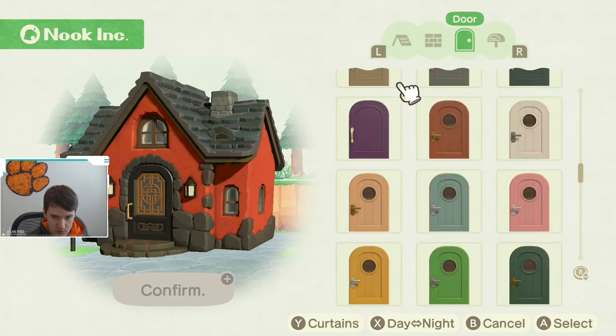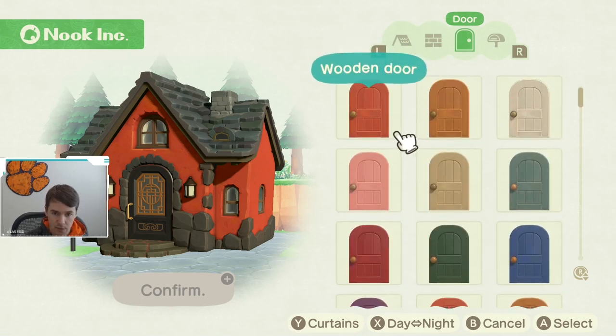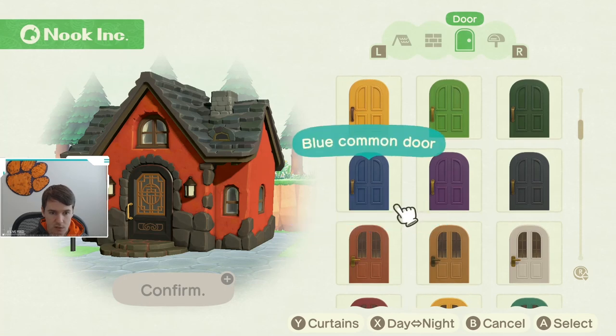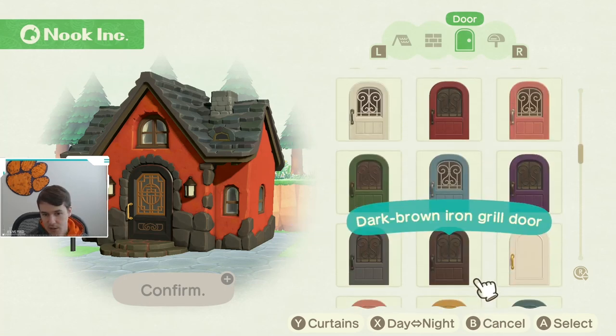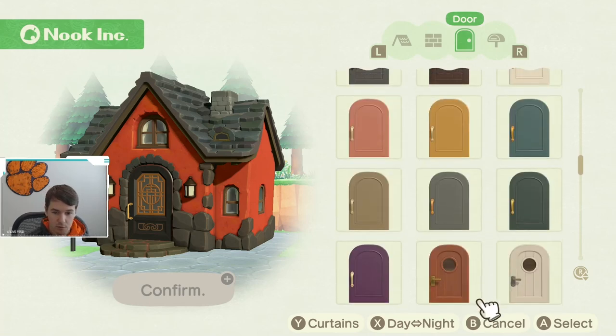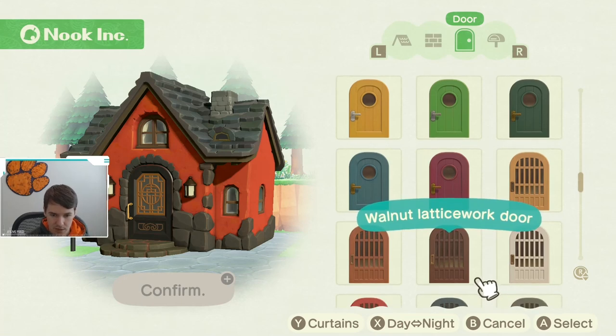Next up you can customize your doors. There are a ton of different door options — these are the basic doors, you get some windowed ones, some other window types, you get some with iron on them, a super simple door if you're minimalistic, a basic door with a round window.